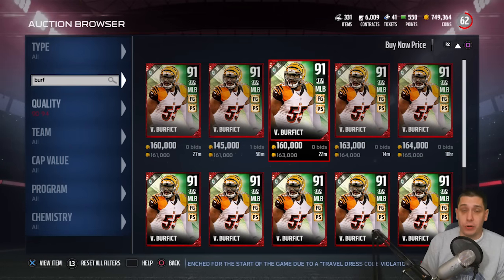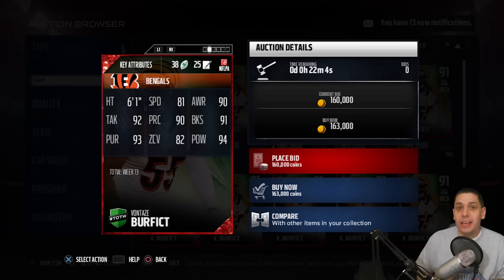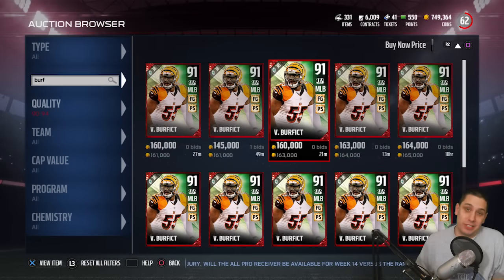If you're looking to do the defensive hero this week, that's going to be Vontaze Burfict. He had a great game this week. This card, in my opinion, is actually a little bit of a disappointment — it's only an 81 speed at the middle linebacker position. That said, it is a really great run support player that you don't have to user control, because it has really great awareness, great pursuit, solid zone coverage, and good hit power. If you're usering a middle linebacker, I don't want this card. But if you're not somebody who users your middle linebacker, this is kind of the ideal player there.